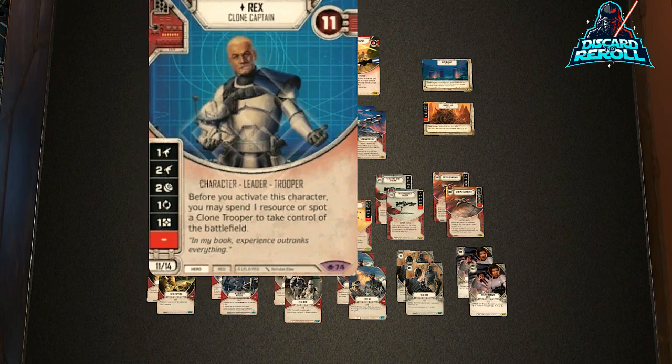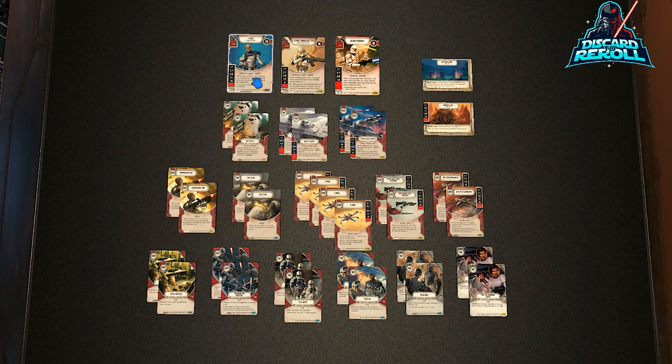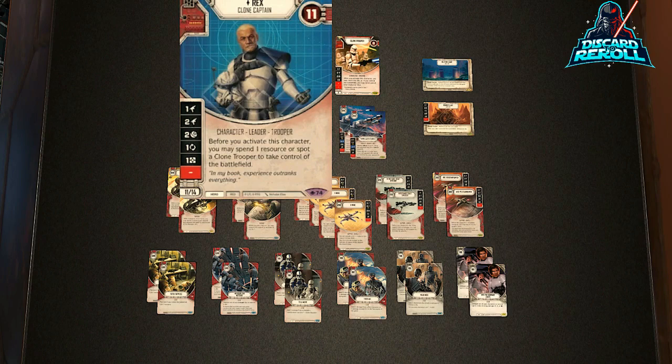We're going to start with Elite Rex, the Clone Captain. Rex has a really neat ability. It says before you activate this character, you may spend one resource or spot a Clone Trooper to take control of the battlefield. So we already have our Clone Trooper, and as long as he is alive, we don't have to spend that additional resource. Rex is coming in at 11/14, and we're going to be playing him at 14 at the Elite version. He's sitting around $10, and Commander Rex is certainly going to be a nice addition in the meta.